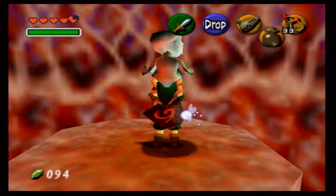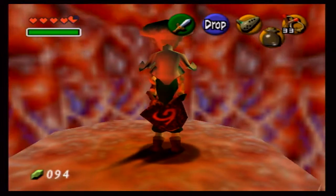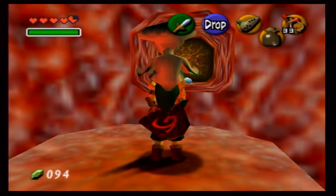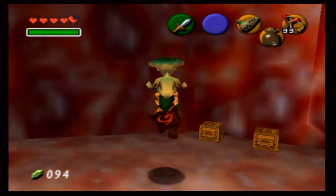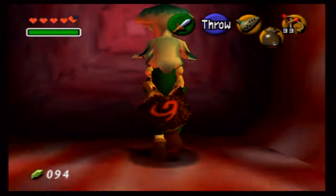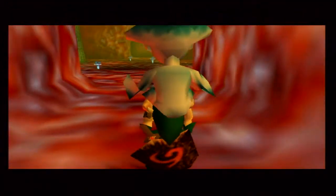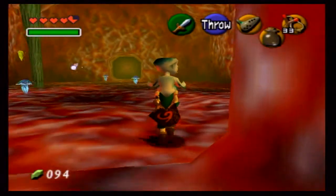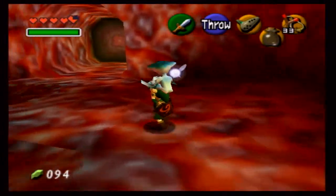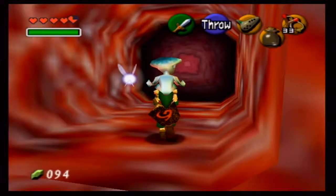We're rising up to this platform — it's going to be the starting point of the dungeon, pretty much. The part after the starting part. We're making our way back up here because we're actually going to use Princess Ruto for a few switches coming up. Just be careful walking through this room though — there's a lot of holes everywhere. You can fall down those holes and you'll have to make your way all the way back up here again, so it's kind of annoying.